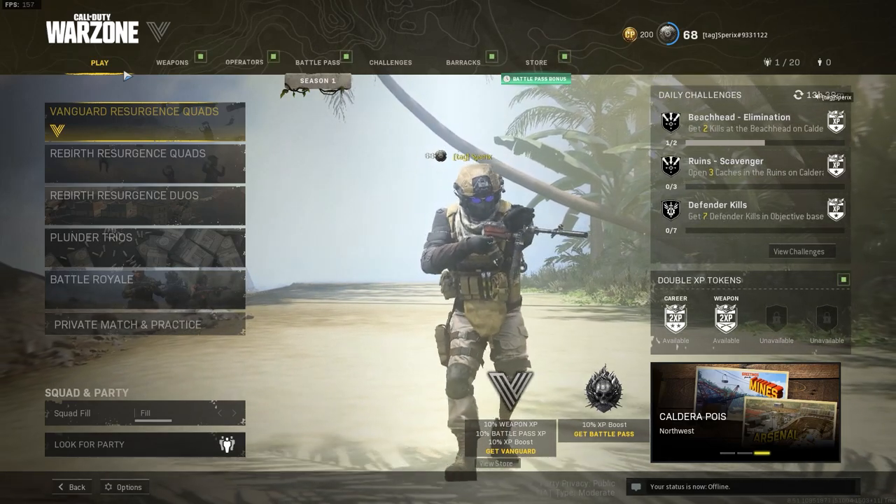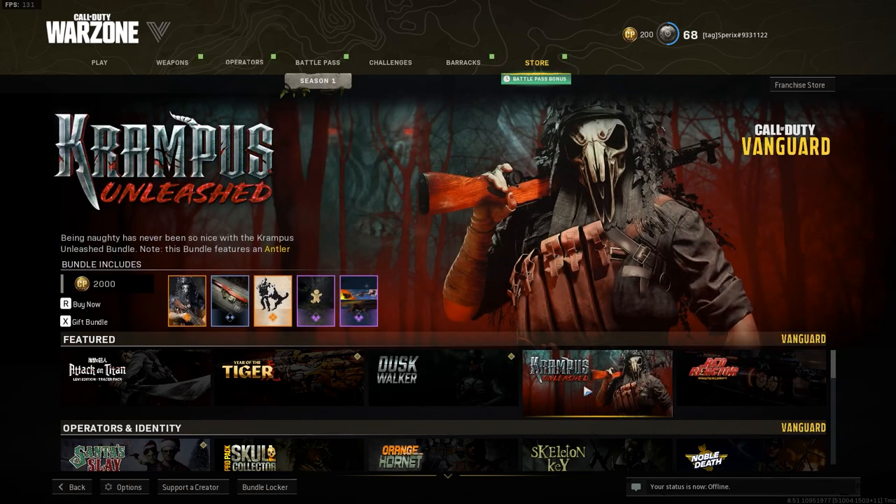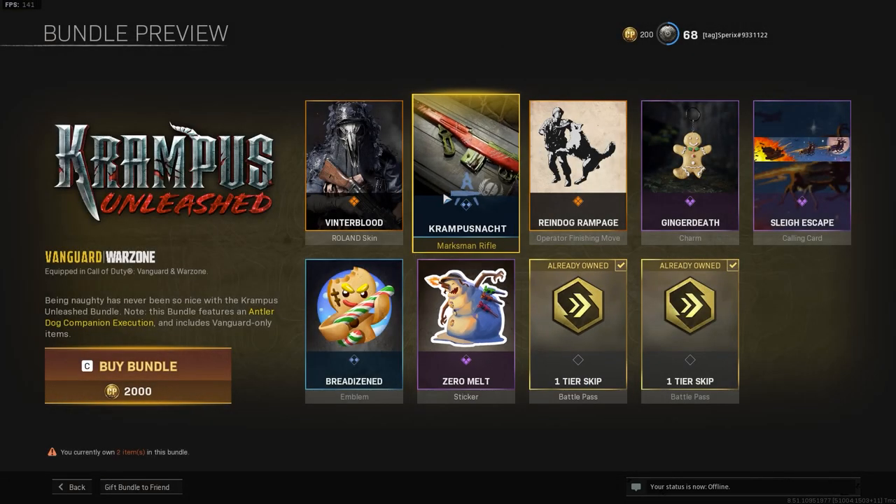Hello guys, today I'll be teaching you how to get a dog in Warzone. First, we want to go over to the store, and you want to buy a pack like this one.